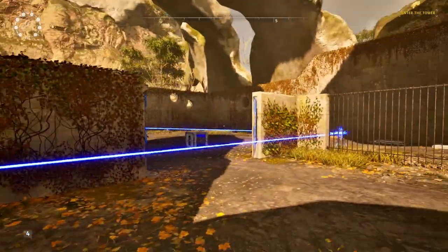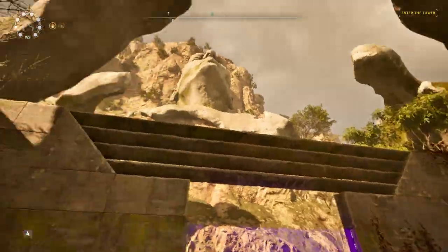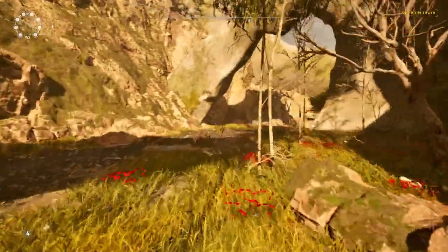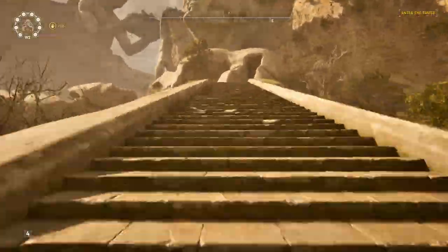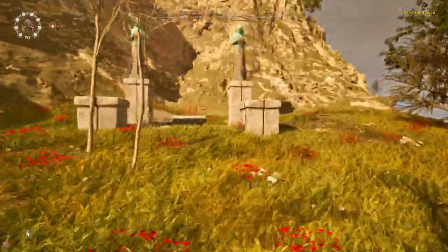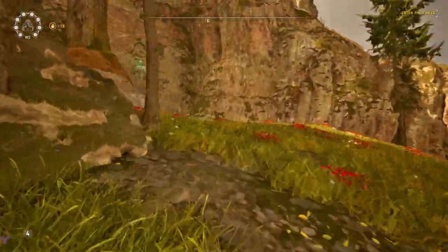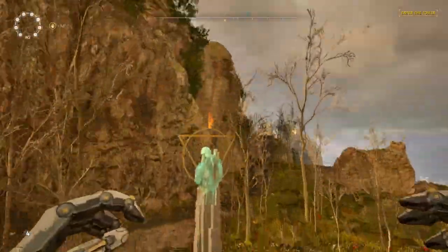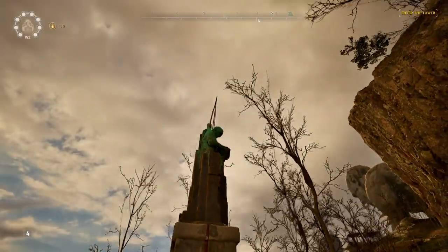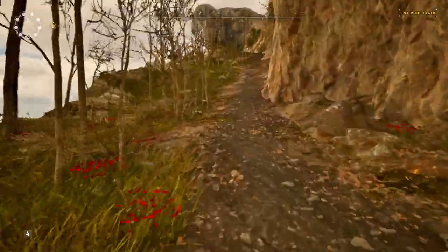With all the puzzles out of the way, let's do our sparks next. The very first one is at the top of the little stack of fans on this side of the area. We're going to jump into one fan and two fans and that will throw us right up against it. And the next one is over by puzzle number five.